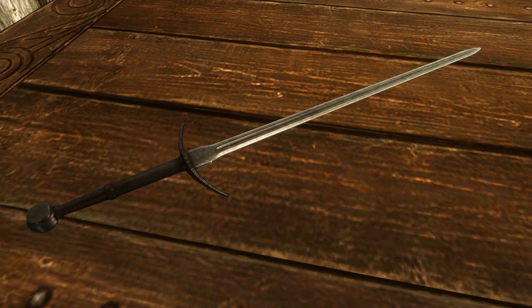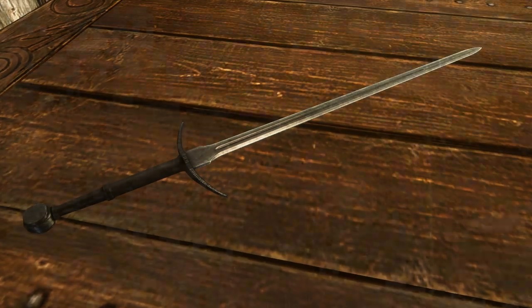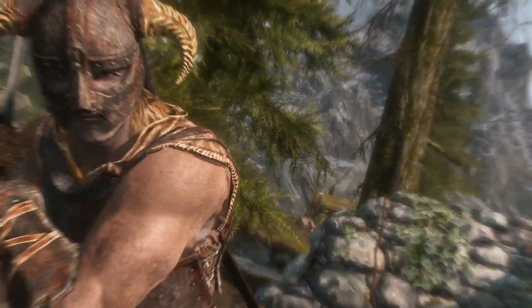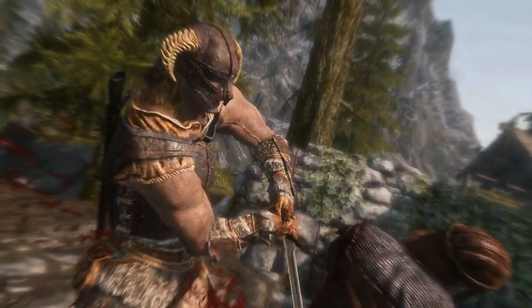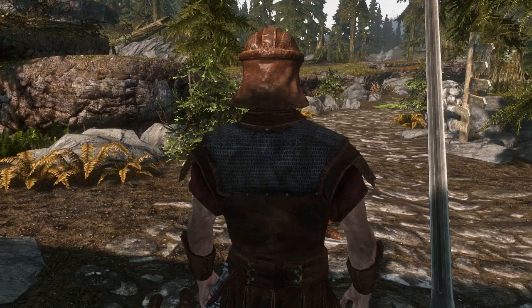The stats of the swords are slightly higher than the vanilla steel greatsword, with it being slightly lighter and faster too, but it does have a shorter reach. It's by no means overpowered. It's a basic weapon that's meant to be used in the earlier stages of your playthrough, and it definitely looks and feels like one.